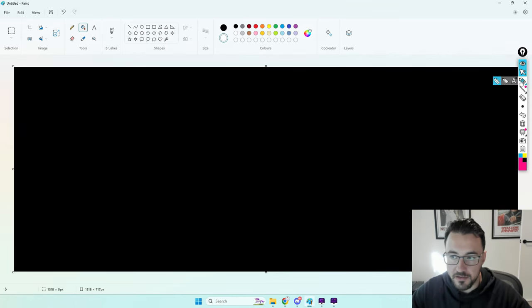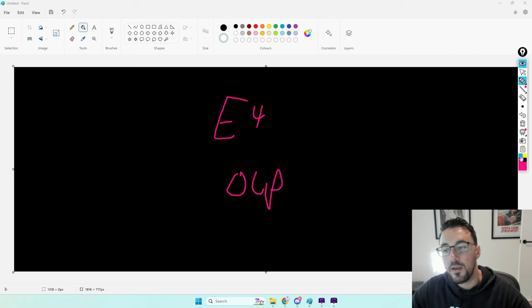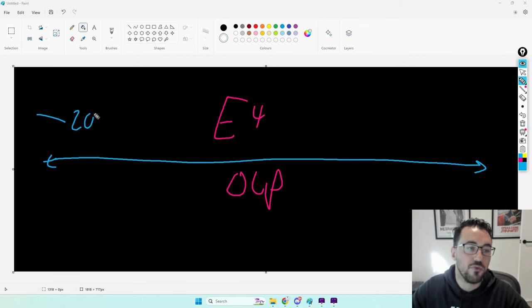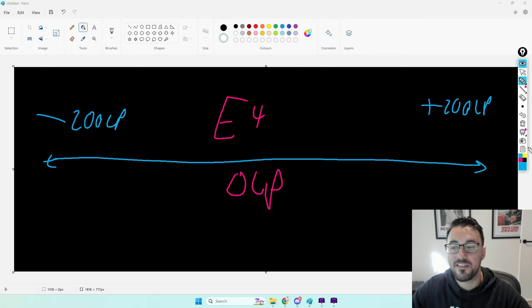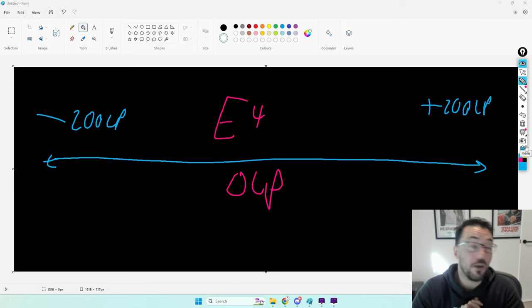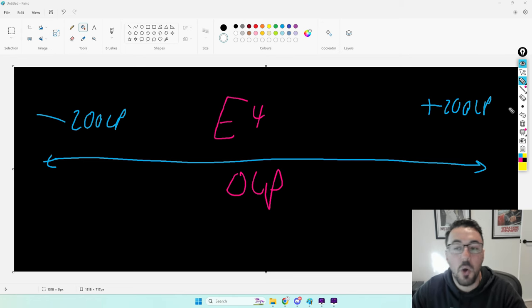The way I love explaining this LP range concept is by taking the example of an Emerald 4 player sitting at 0 LP. From my experience in my coaching program, most players fluctuate roughly around plus or minus 200 LP. What this basically means is that when the stars align — maybe they're feeling really high confidence, the meta aligns with their champ pool, they got a few lucky wins — they could push from 0 LP in Emerald 4 all the way up to Emerald 2.